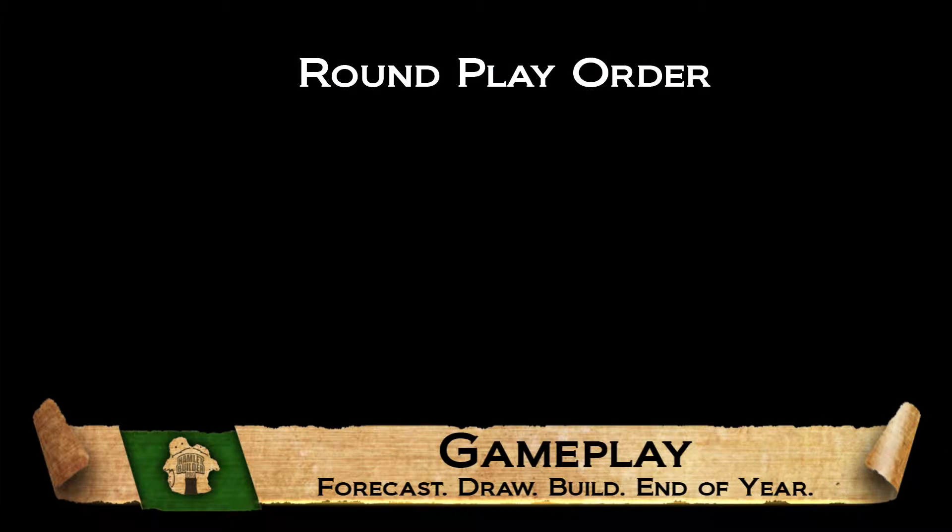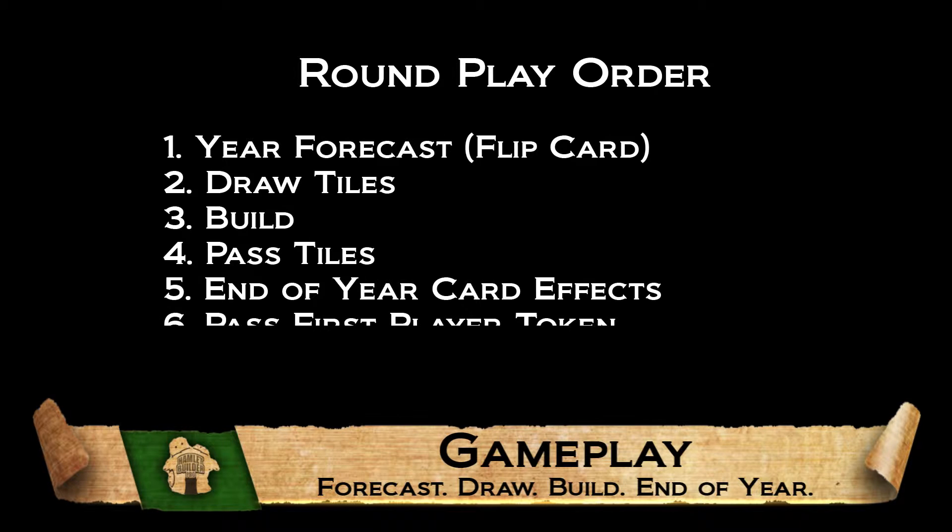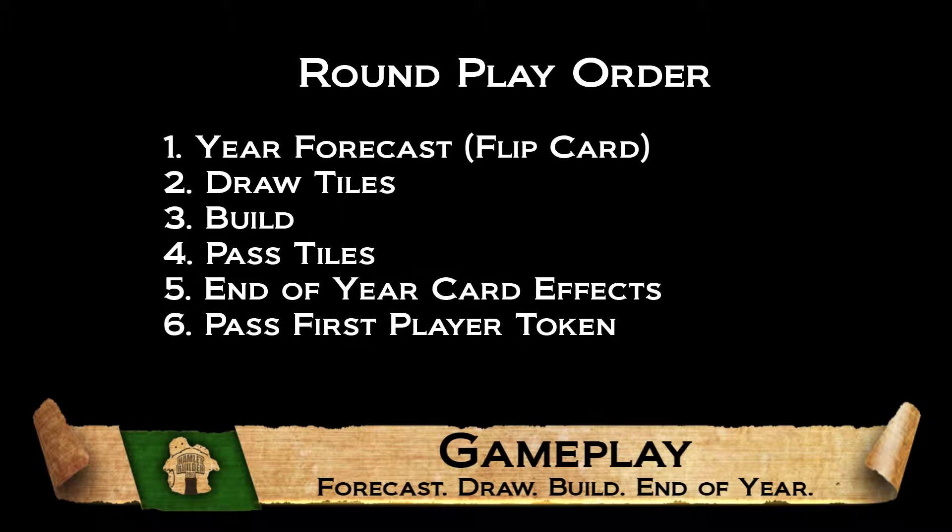The gameplay continues as follows: the next year card is revealed, players draw tiles, players build. The year card is resolved and income is earned. The first player token is passed.